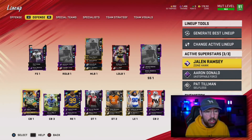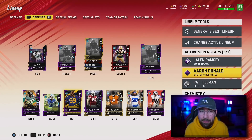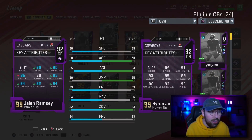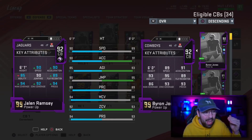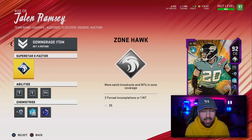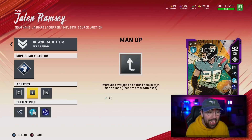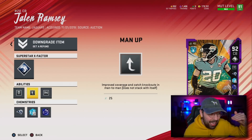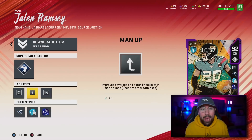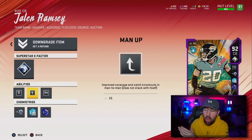My three active superstars are Jalen Ramsey, Aaron Donald, and Pat Zillman. Pat Zillman will always be one of my superstar X-Factor players. Aaron Donald is one because I want to feature him in the next season. And Jalen Ramsey — let me show you guys all the stuff I did with him. His stats are going absolutely crazy: 90 speed, 94 man, 92 zone, 94 press. His superstar X-Factor ability is Zone Hawk, which gets enabled pretty consistently. Tier one is Tip Drill — higher chance to catch tip passes. Tier two is Man Up, so whenever he's in man-to-man coverage he is locked down. Tier three is Zoned Out — improved reactions and catch knockouts in zone. When he's manned up or zoned up, he is locked in. I don't have to worry about that side of the football where Jalen Ramsey is whatsoever.